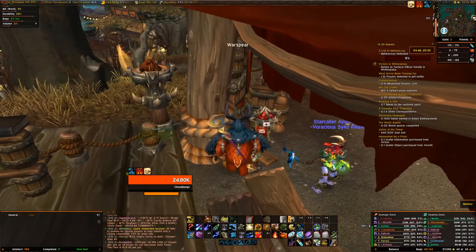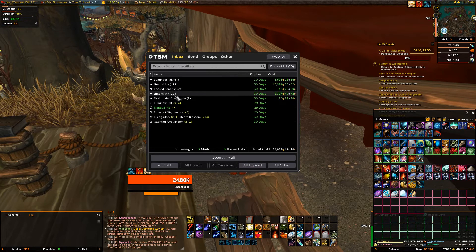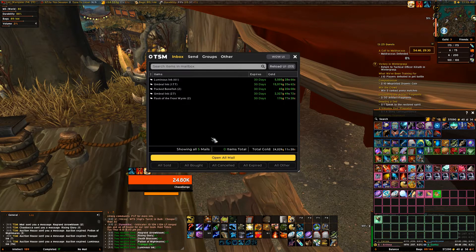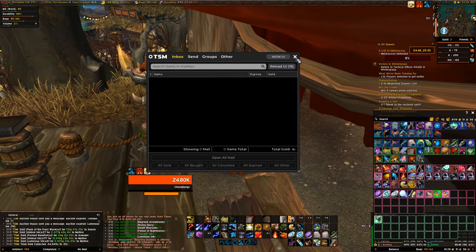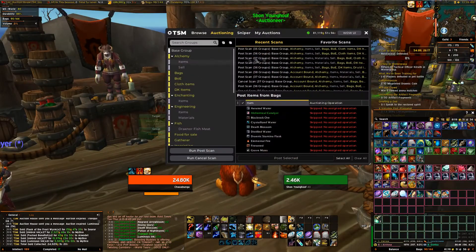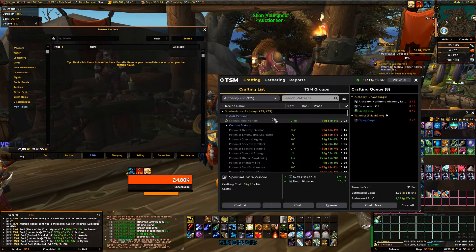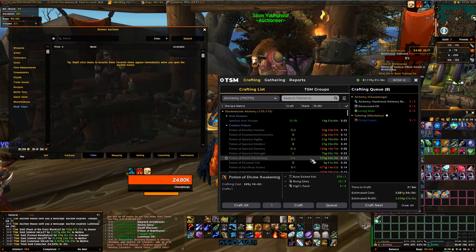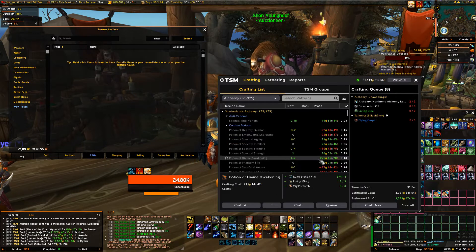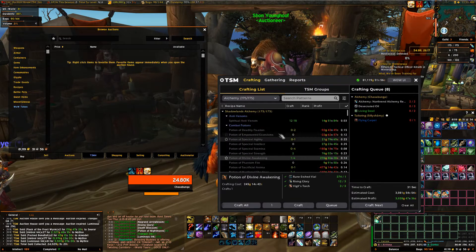It's gonna be a short gold making guide on how to use umbral ink and luminous ink. I'll show you how to make these inks - they're selling pretty well right now. We're gonna go to the auction house. I find that the Divine Awakening is selling pretty well. Using TSM you can tell which of the potions are profitable.